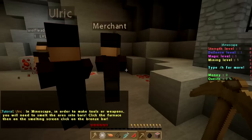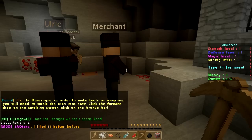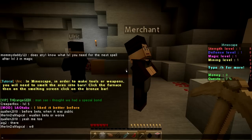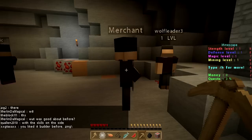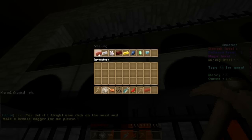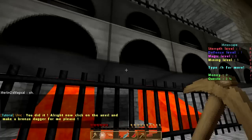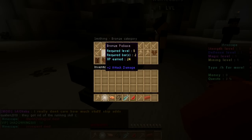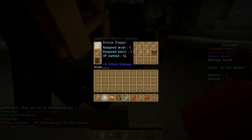Ulrich says: 'In Minescape, in order to make tools or weapons, you will need to smelt some ores into bars. Click the furnace and then on the smelting screen, click the bronze bar.' So let's click the furnace — here's the smelting screen. This is the bronze bar, which looks like a brick. Done. 'Now click on the anvil and make a bronze dagger, please.' So we got a bronze bar — let's click the anvil and smith bronze items. We'll smith a bronze dagger: required level 1, required bars 1, XP earned 12, 4 attack power.